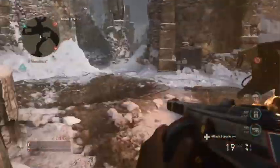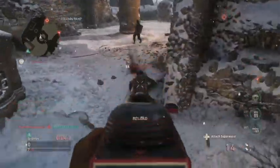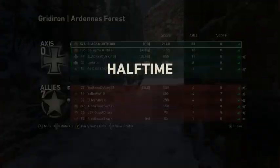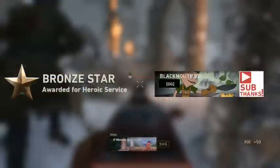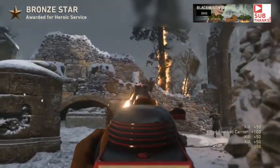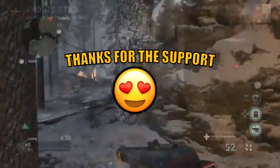I use it quite often; I have it on probably two classes and I've gotten quite a lot of V2s with it. The best class setup I've found with any PPSH variant is extended mags and grip, because the PPSH has quite a fire rate so you get a lot of kick. Whatever you want to do with that third attachment, just go ahead and do so. Let me know what you think in the comments below and have a great rest of your day — peace out.